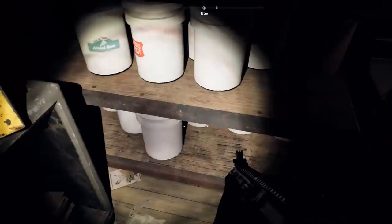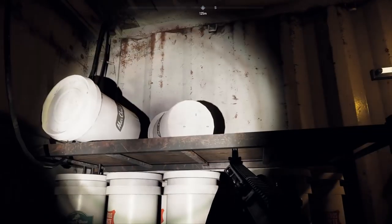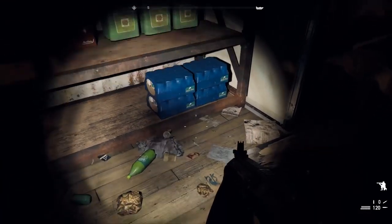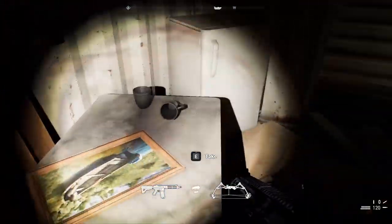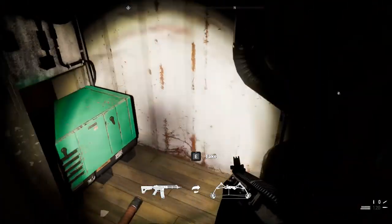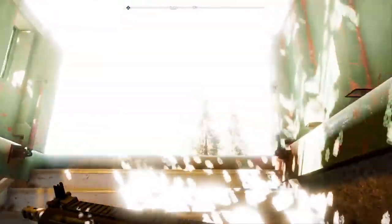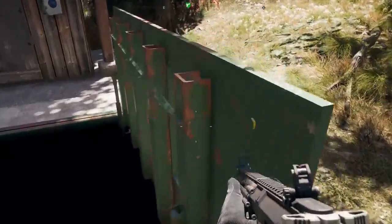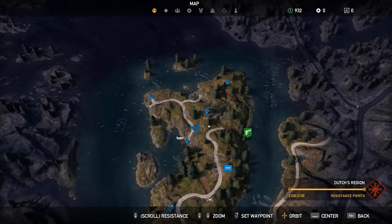Hopefully that helped you guys figure out exactly how to get into the Prepper Stash. We're full on whatever is in there — that's probably just some more ammo. Making sure there isn't anything else in here, any sneaky stuff hidden behind anything. I think we're good to go.